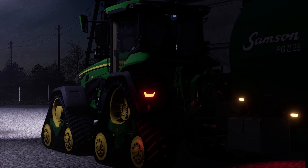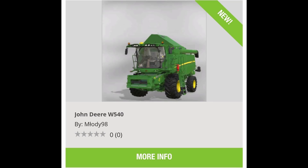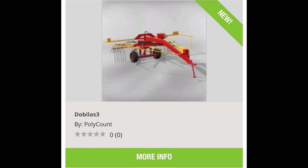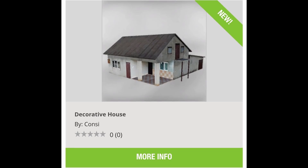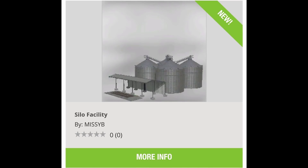Now let's talk about the new mods just released for all platforms. We got the John Deere W540, the Moza Lava Farm which is a Hungarian farm, Dublias 3, the three-point bull bar, the GDR Hall, decorative house, barn shed, and silo facility.